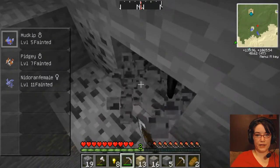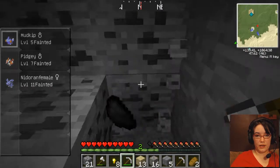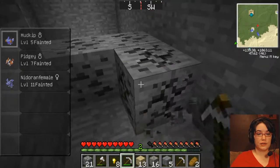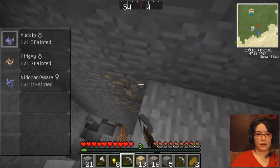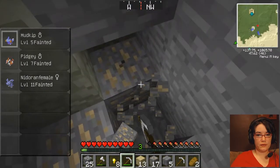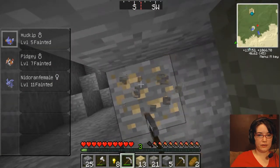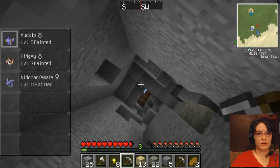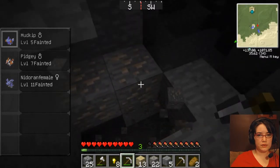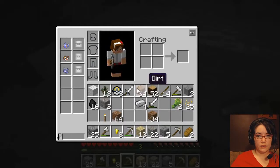I'm just going to have a little mining adventure down here and hopefully find a bunch of stuff that I need, like iron and coal and bauxite and who knows what else. And the good thing about Pixelmon, as opposed to regular Minecraft, is that you don't have to worry about bad guys in the mines as much. Occasionally you'll get something like a spawner, but normally those don't show up. So you don't have to worry about creepers coming up and blowing you away, which is wonderful.